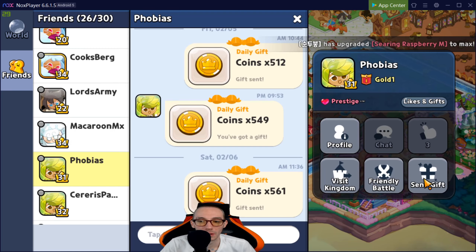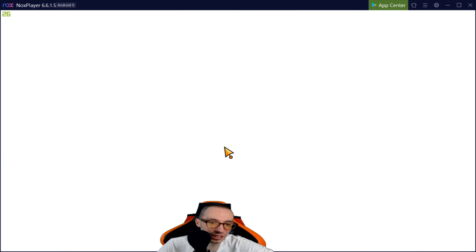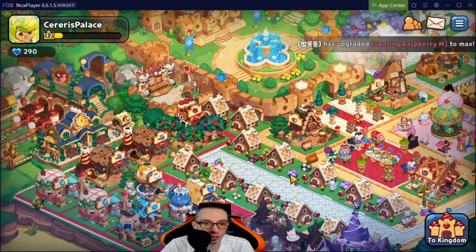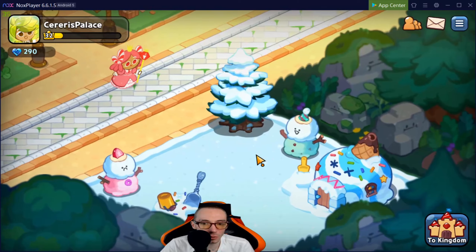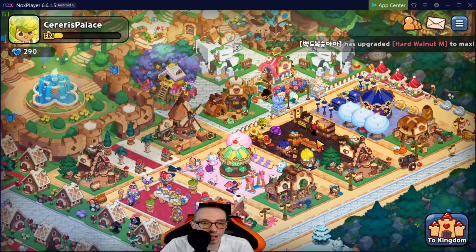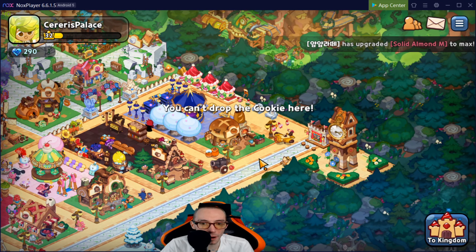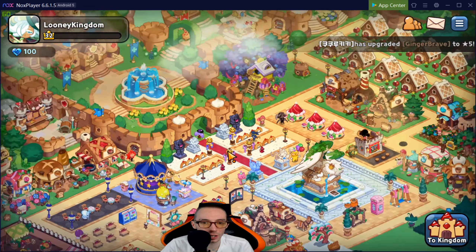I've gotta give Phobias an eight out of ten — the graveyard and the little sections are amazing. I love this one, you did a bang-up job. I'm writing you down on the list and sending you a gift. Next up, Caesaris Palace — we got trees, nice walkways, cookie houses, a haunted mansion, really cool flooring with nice tile, a little winter scene, books, a chill area, and a ferris wheel. I'd give this one a six out of ten.